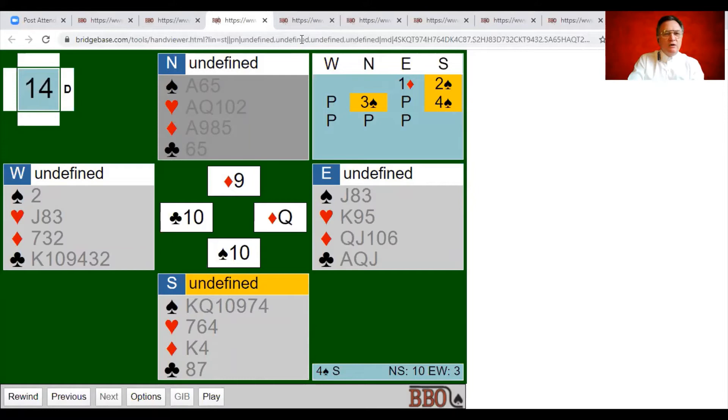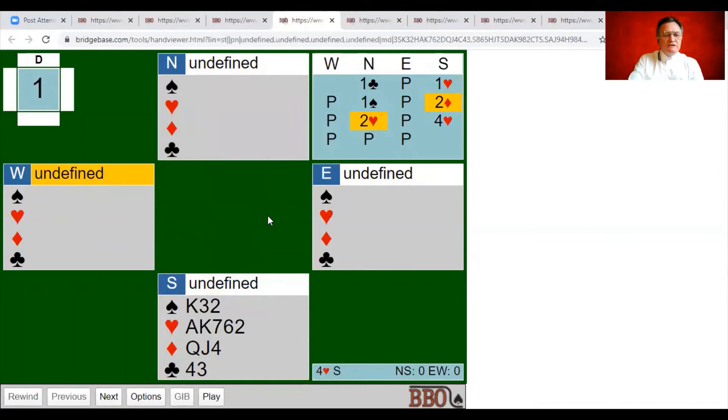Now some fourth suit forcing hands. You're dealt this south hand, partner opens one club, you respond one heart, partner bids one spade — similar to the last hand. You could bid three no trump, but one of the things I loathe is jumping to three no trump when you don't have a double stopper in the critical unbid suit. South only has one stopper in diamonds, and there are many other contracts that could be playable.